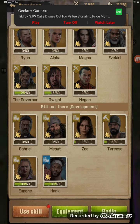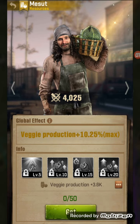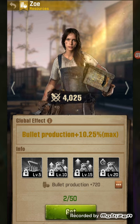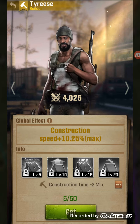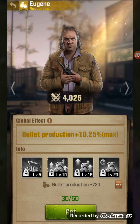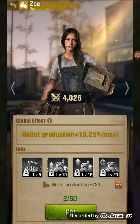The survivors offered right now are Gabriel, Masut, Zoe, and Tyrese. If I click on Gabriel you can see water production, veggie production, and bullet production. Zoe would be good to get — that's why I got her at the deal I have now. You want the bullet production, and Zoe and Eugene are the ones you want for bullets. Eugene is for construction, so he'd be the second best.